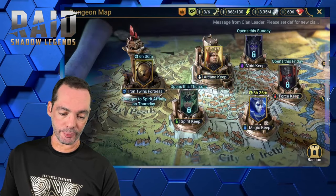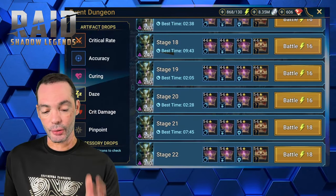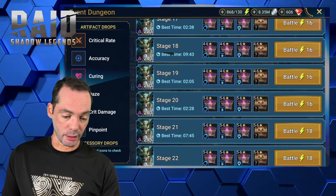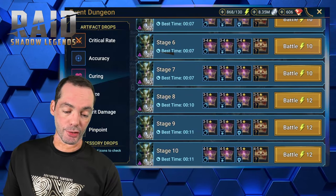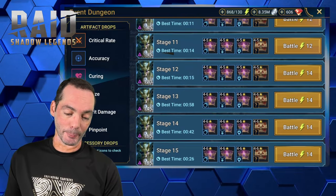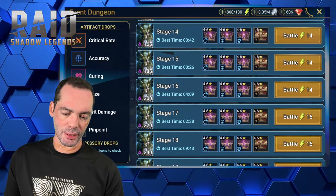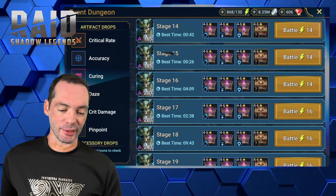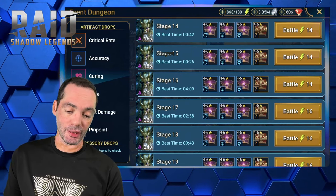Let's take a quick look at the dungeon. So, the event dungeon — it's nine weeks. I cleared to stage 21 without actually doing any RNG, just threw champions. If you guys see the time difference: at stage 14 I was going 42 seconds just throwing champions in there. Stage 17, two minutes and 38. And stage 18, nine minutes and 43.